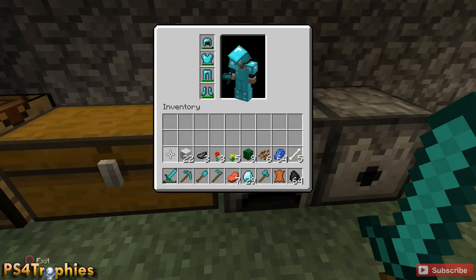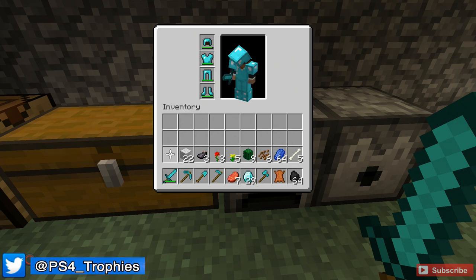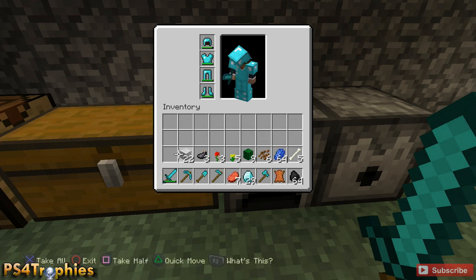Hey guys, Brian with PS4 Trophies, and this is a wool crafting tutorial. Gather all 16 colors of wool and you will earn the Rainbow Collection trophy. You can see here on my inventory screen I have all my materials ready to go. You need 16 white wool, which you can get from sheep.